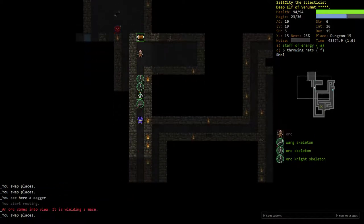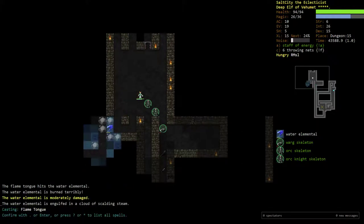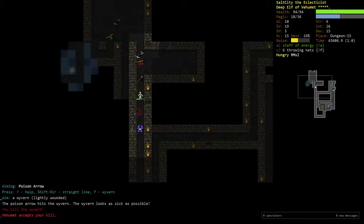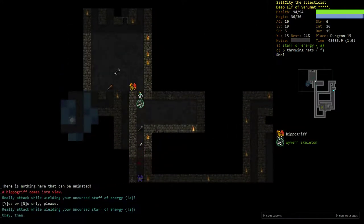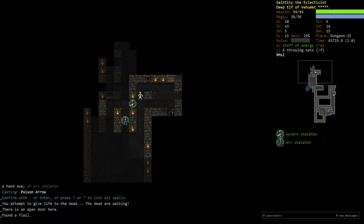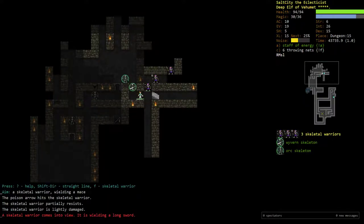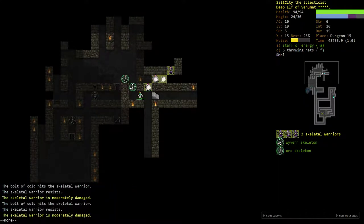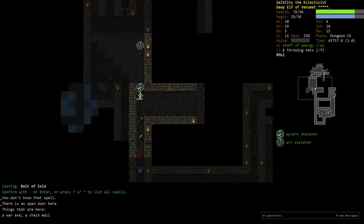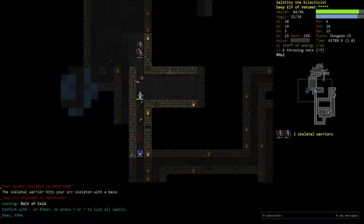Poison Arrow also affects enemies that would ordinarily repel most poison attacks, like the Ice Elementals or this Water Elemental. It's just overall a very good spell — it offers range, it offers off-element damage, and to some extent it offers mana efficiency if you're willing to kite backwards a lot. Obviously it doesn't work too well against Skeletal Warriors, and furthermore my Bolt of Cold kind of sucks against them as well, which is why I prefer to have Bolt of Fire right now.